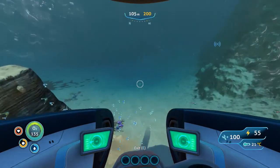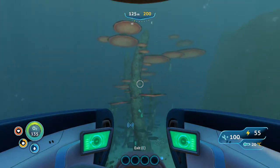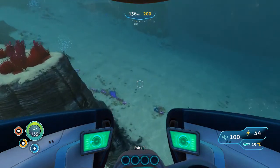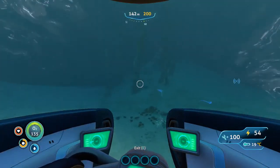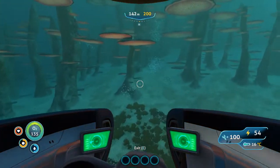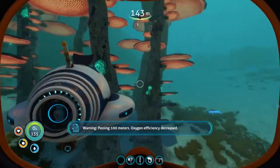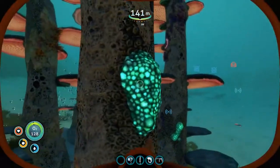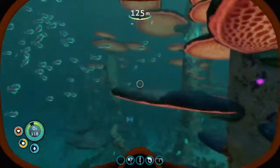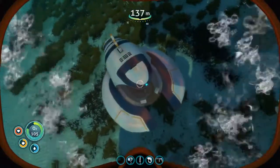There doesn't seem to be a power cell recharger like there is the battery recharger. Here's that weird forest of mushrooms I found earlier. It doesn't seem to be like a power cell recharger, so I guess you have to craft an entirely new power cell for the Seamoth when it gets low. There doesn't seem to be a lot in the mushroom forest place, but it is very deep.